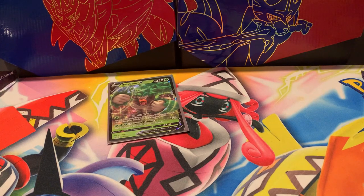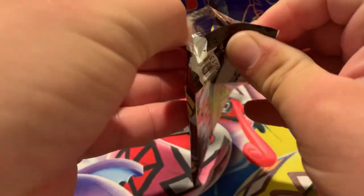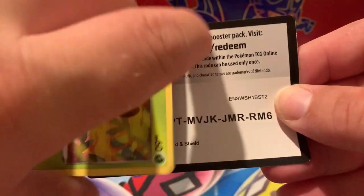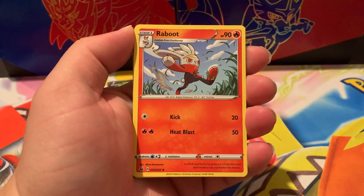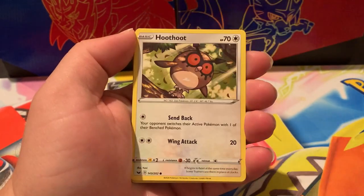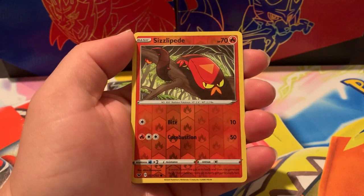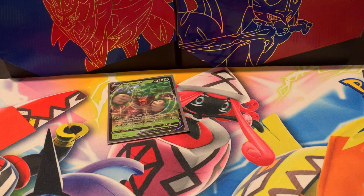All we have to show for is that promo card. Let's get into our Zacian pack art of Sword and Shield. Hopefully Sword and Shield can come through for us today, because so far nothing at all. There's your Sword and Shield code. Four to the front. We start things off with Psychic, Rotom, Lurantis, Aurora Energy, Grookey, Mudsbray, Hoothoot, Pincurchin, Applin, a Reverse Sizzlipede, and a Rare is a Cloyster Non-Holographic. Nothing to show for this tin. This tin is doo-doo.